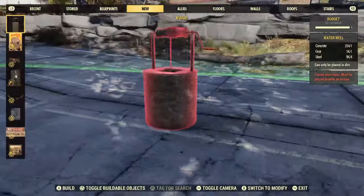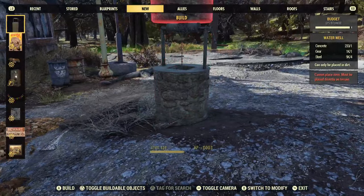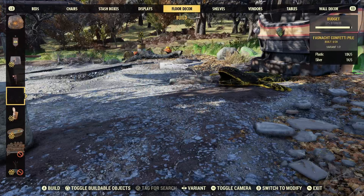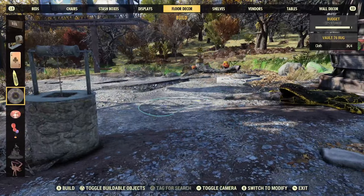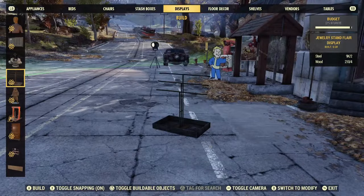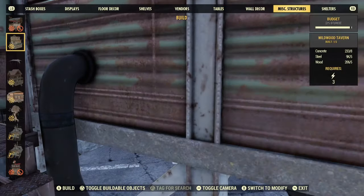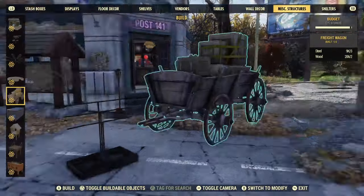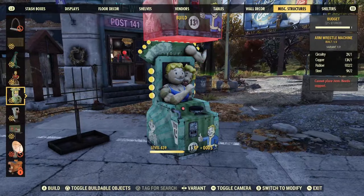Those items that we just learned - I should be able to plop down here. The water well must be placed in soil. Then we got the arm wrestling machine - why is it not popping up though? Let's go to floor decor and see if it's in there. Water well - I want to see where that is. Displays - it's probably a display. Oh, that's the cryptid card. Here's the jewelry display - that's really cool, you can hang your backpack flare on there. That's definitely something I was wanting for a long time. There it is - the arm wrestling machine!